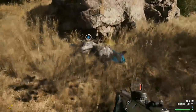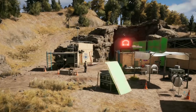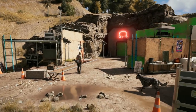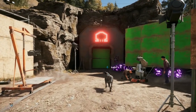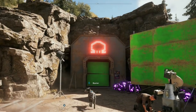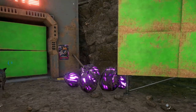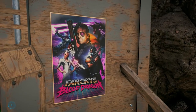Quiet on the Set is the first part of a Blood Dragon themed side mission in Far Cry 5. If you make your way over to the Grimalkin Radon Mine, you'll find that it's been turned into a film set. The first thing I noticed was the massive Omega logo — they're the bad guys from Blood Dragon if you didn't know. There are also Blood Dragon eggs all over the place as well as a few Blood Dragon posters.